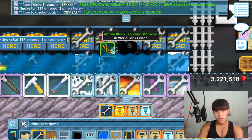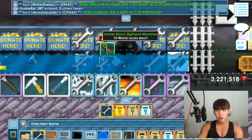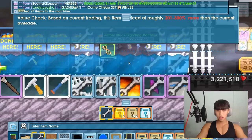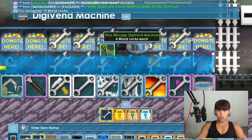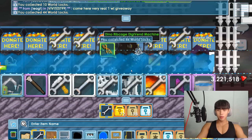First I'm gonna collect from here - ember block! I just got 10 world rocks. Let's go! Dino rib cage - 44. That's not that bad, bro.